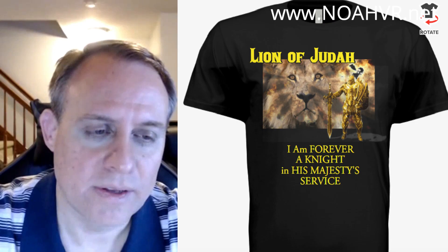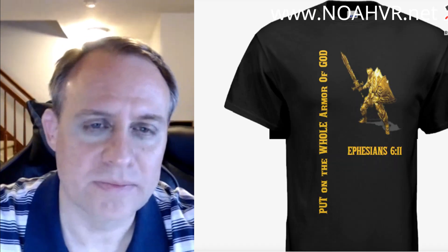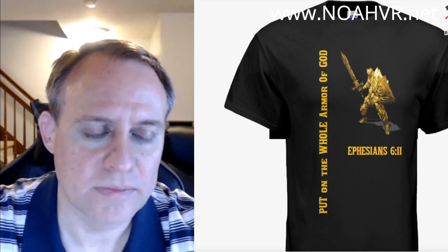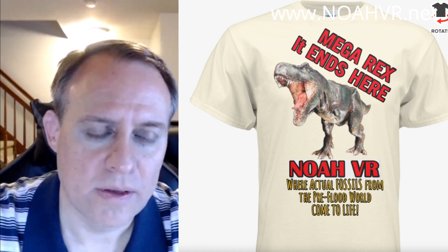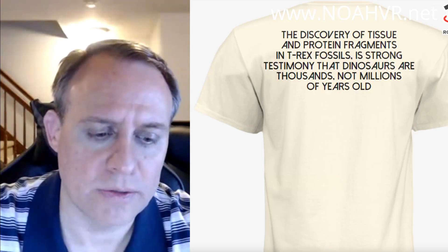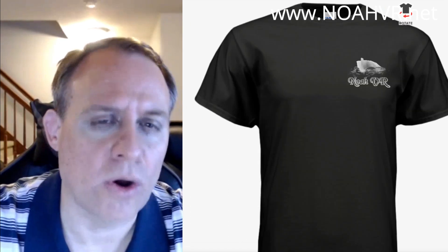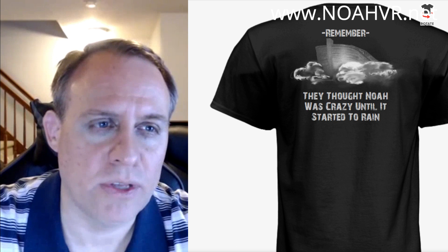We've got exciting perks like being a beta tester. You can get the Seven Days of Creation in VR — that's our high perk — as well as a free copy of the game when it's completed. We'll also have the Fall of Atlantis, which many biblical scholars believe happened before the flood when God judged Atlantis. Donations will go through PayPal into our JIL business account.